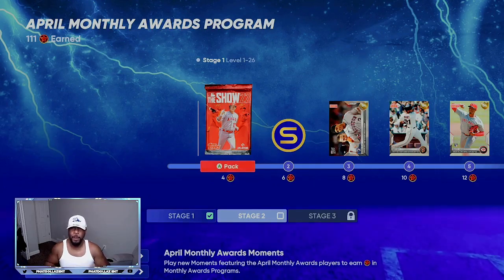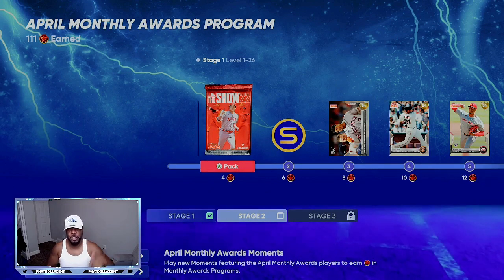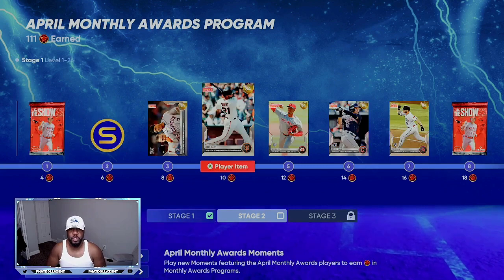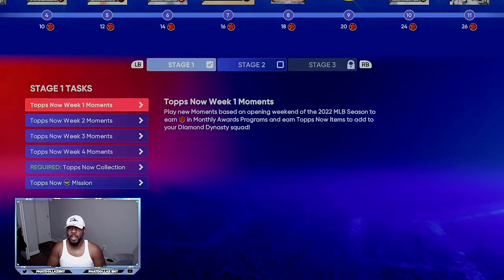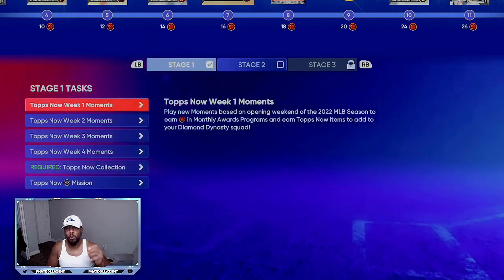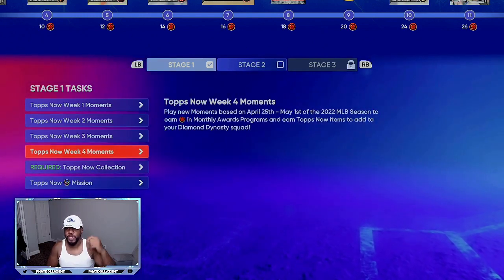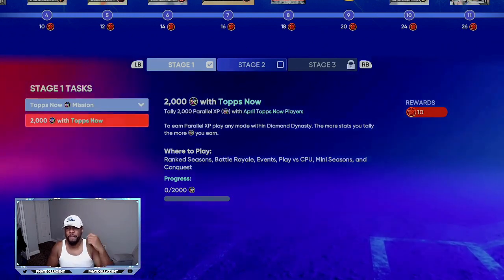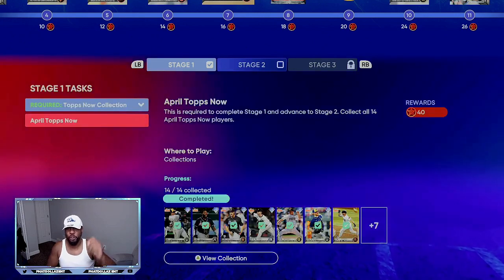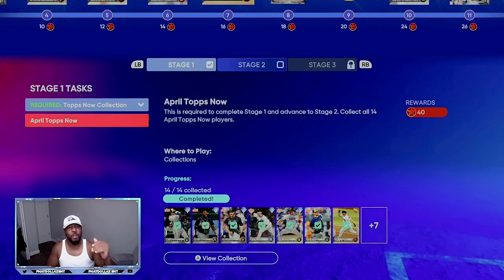So with the new April monthly awards program, you're going to be getting a lot of picks with an opportunity to make a lot of stubs. Now, once you go through these tiers, make sure that you do them in order. When you come down here, if you want to not run into a big mistake, make sure that you finish all the moments and this mission right here before you lock in your collections, because otherwise you're only going to get a fraction of the reward.